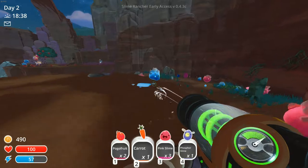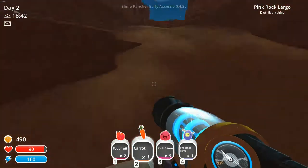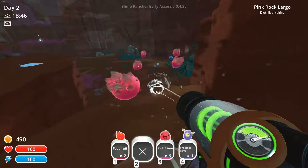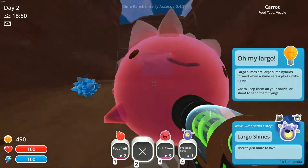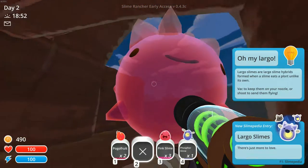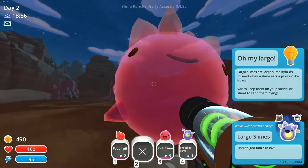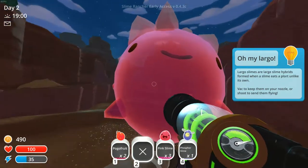Get the blue one — these are rare ones as well. You need to get rid of something to pick up the different slimes. Get rid of the carrot, we don't need the carrot. Come here! Oh my — oh my larger! So you have to keep these on your nozzle and take them back to the ranch. Which way is the ranch? I can't really see — this way, I think.